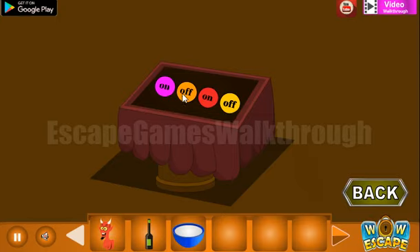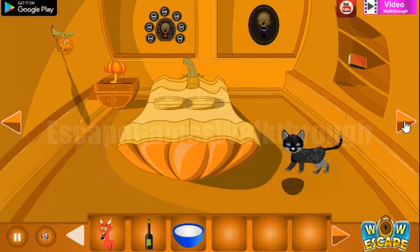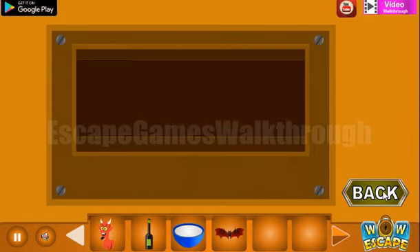Pink is on, orange off, red on, and yellow off. So this hint is to be used here on the switches. Pink and red on — and we've got the bed.